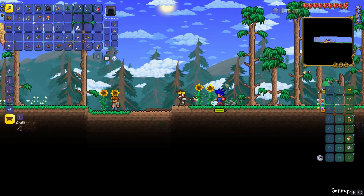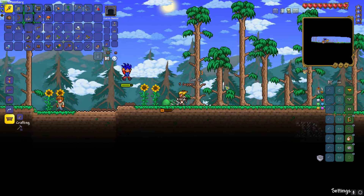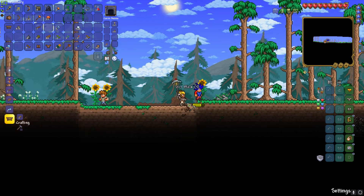Oh look at my weapon — it's a zombie arm! I was just killing a zombie and it dropped and I was like, oh cool. Okay, you're not quite powerful. Let's flatten out an area so we can make this snowman.